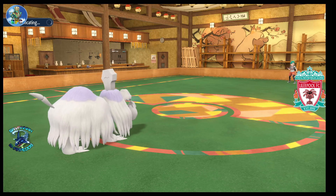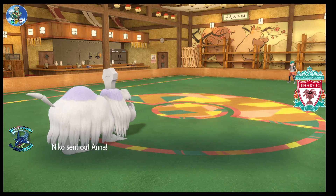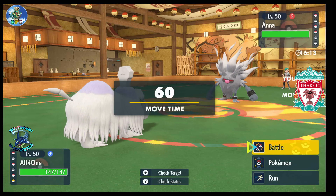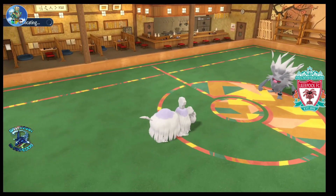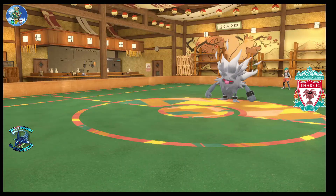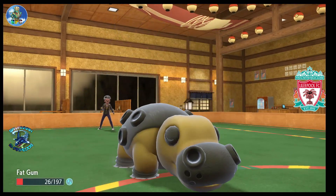I'm really glad I decided to use Houndstone in this draft because I wasn't sure how well I'd do with it. I'm not really great with sand teams — the premier sand choice is Tyranitar, but I've always liked Hippowdon more: fewer weaknesses and less common weaknesses outside of Water. Then comes Annihilape, which we obviously don't want to deal with. The sand is gone now, so things start to get scary. Fat Gum — Annihilape — comes out.